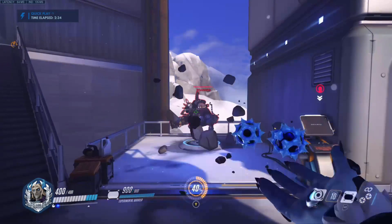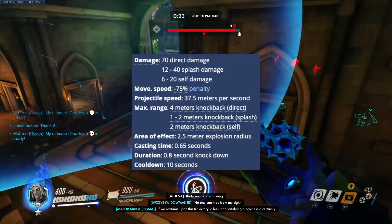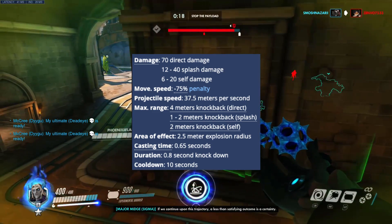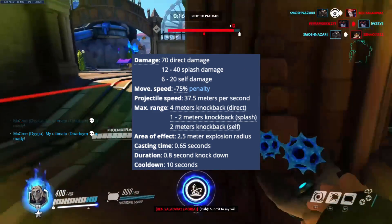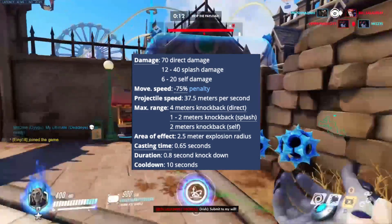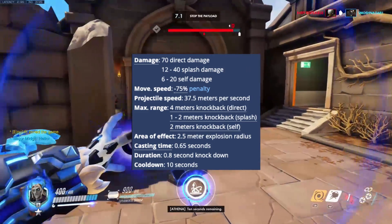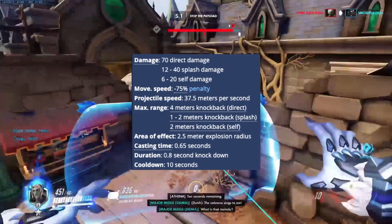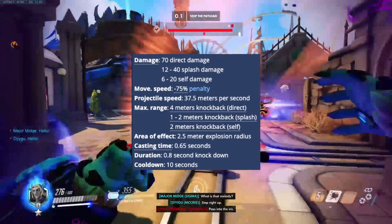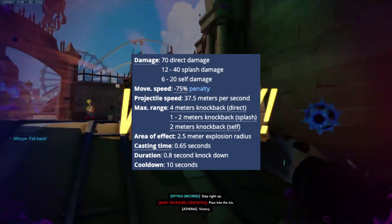Sigma's third ability makes Sigma fling a mass of debris towards an enemy, dealing 70 damage and decreasing movement speed by 75%. The projectile speed is 37.5 meters per second, taking 0.65 seconds to cast, alongside an area of effect of 2.5 meters, and will cast a stun of 0.8 seconds to any opponent directly hit. Sigma's Rock also has up to a 4 meter knockback if the ability lands directly, and in conjunction with the stun, Accretion is one of the most powerful stuns in the game. The cooldown is also a lengthy 10 seconds.